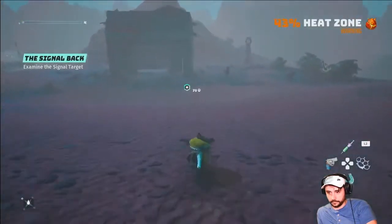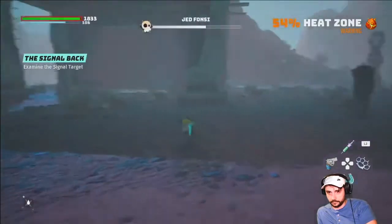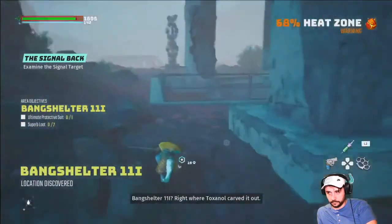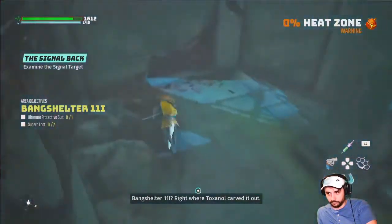I just ran straight to the back of this building, and then as soon as you go down the stairs, the heat zone goes away and you're able to finish this challenge without having any armor or any resistance above upgrading it twice. You might even be able to make it with just one upgrade. Hope that helps you guys, I'll catch you later.